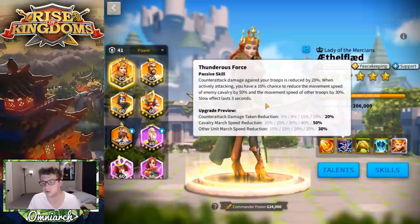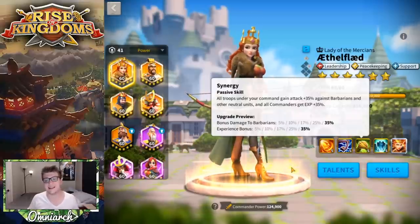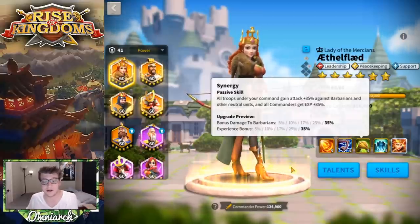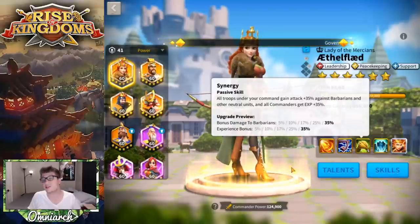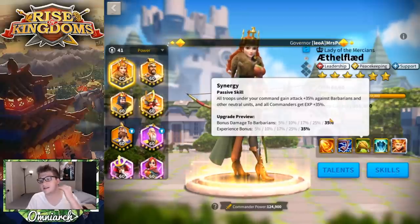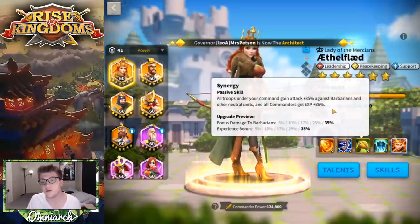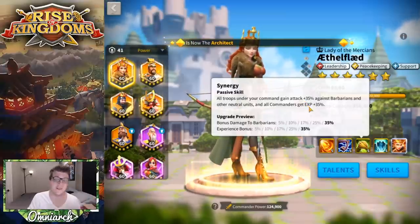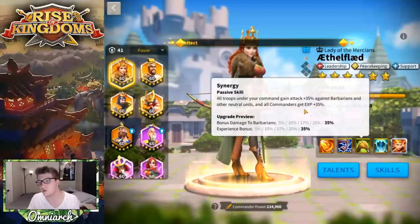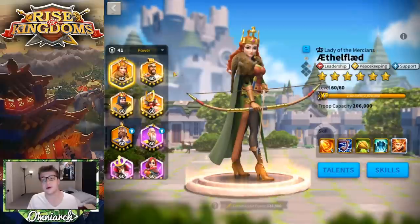Her third skill, Synergy, gives all troops under her command a 35% attack buff against barbarians and other neutral units, and all commanders gain 35% experience. This is what makes her a really great peacekeeper — very good for killing barbarians. She's the second best for commander experience, behind Lohar who gives 70%, and better than Boudicca who gives around 20%.